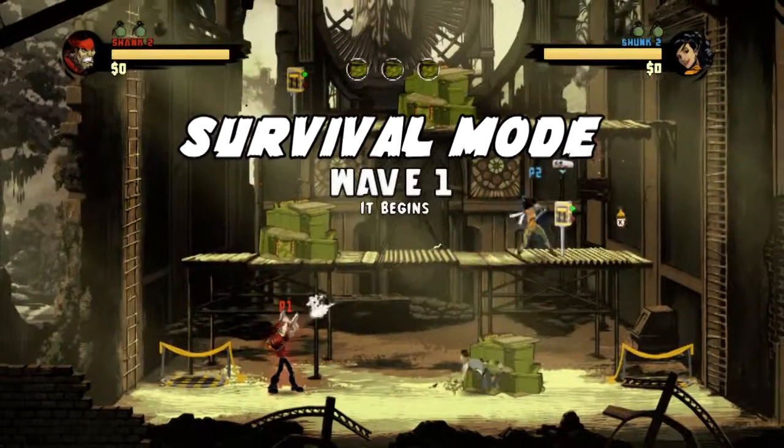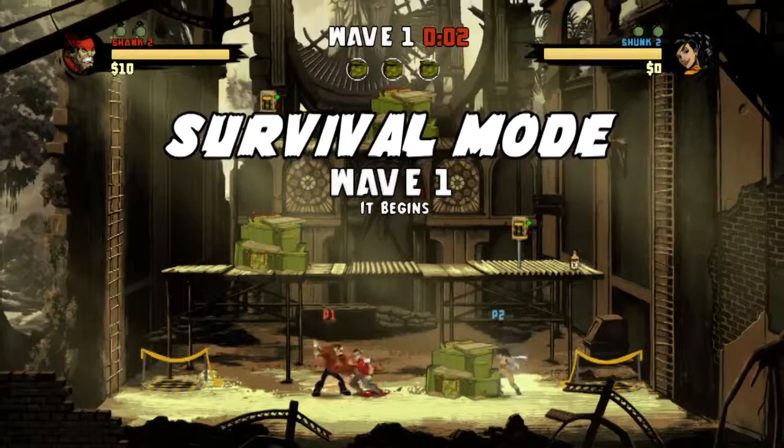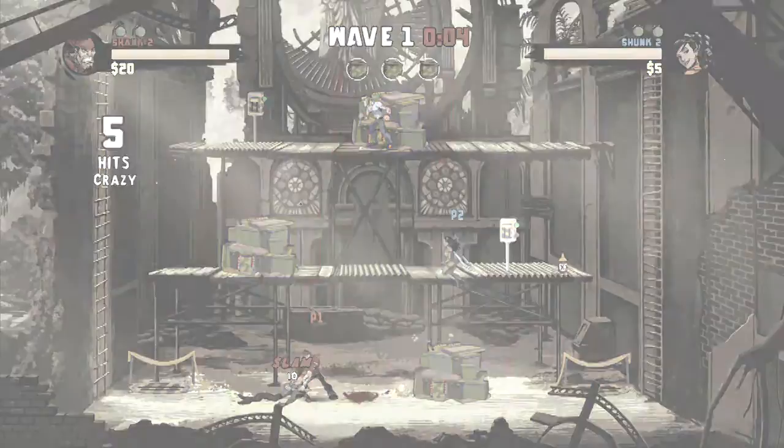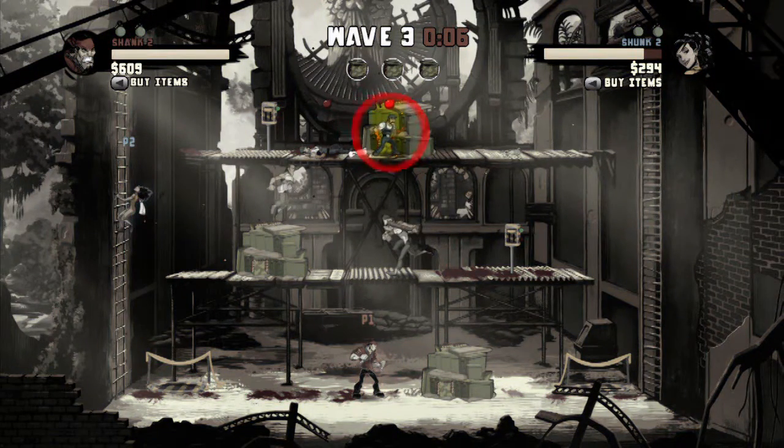Alright Rebels, welcome to Survival Mode! Your primary objective is to defend the supply station from the bombers. These are the little guys in overalls.